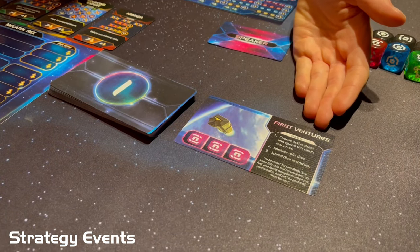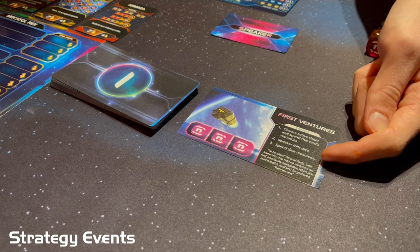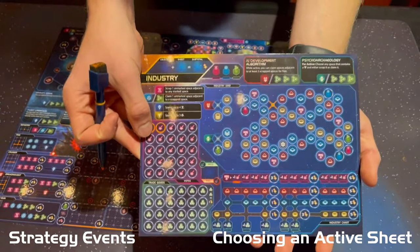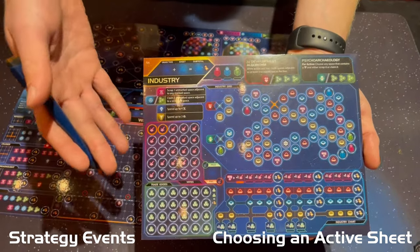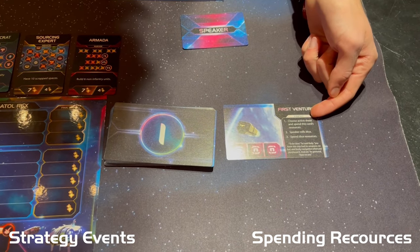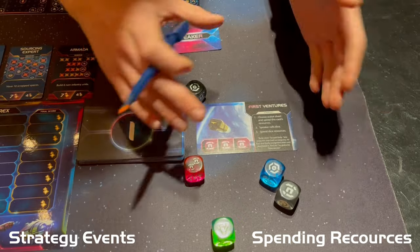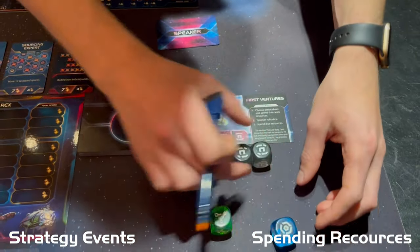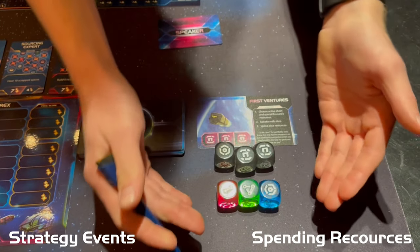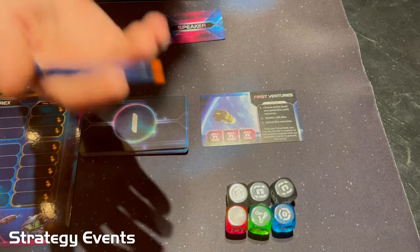Strategy events, like the first event in the game, are the most common event type. They tell you to choose an active sheet, roll dice, and then spend resources. When you choose an active sheet, that sheet becomes active for the entire round — you may not switch unless a faction ability tells you to. Roll all six dice at once, even if players cannot use them. The dice provide different resources to utilize on your active sheet, and after spending dice resources, the round ends and the speaker draws a new card.